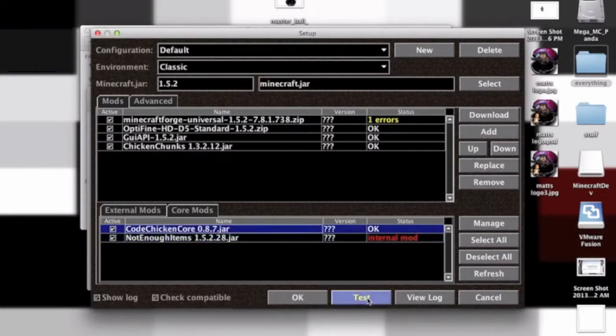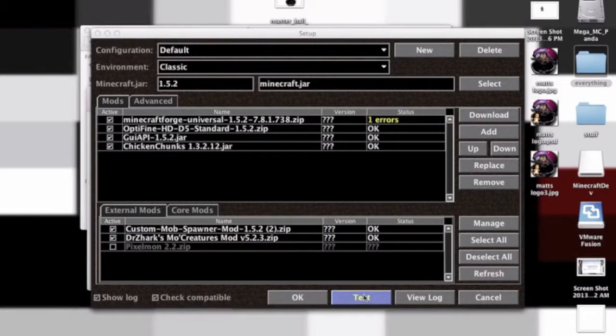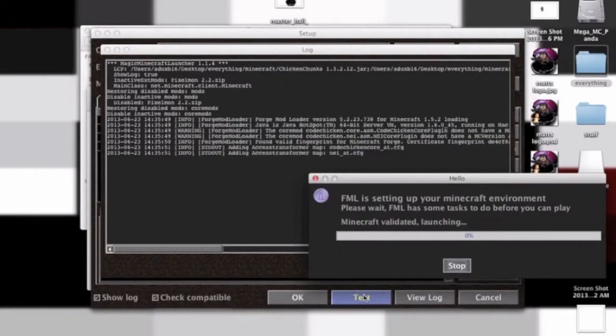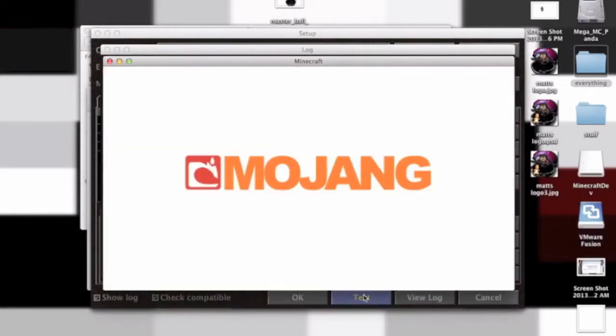If I press Test — I've also got the Mo' Creatures mod on, and this is why I have it, because the creatures keep despawning if you're building like a zoo or something. You can press Test, and you know if Chicken Chunks has worked because there's an item called a Chunk Loader. Not Enough Items will work too — I'll show you if it's worked because it'll be kind of obvious.